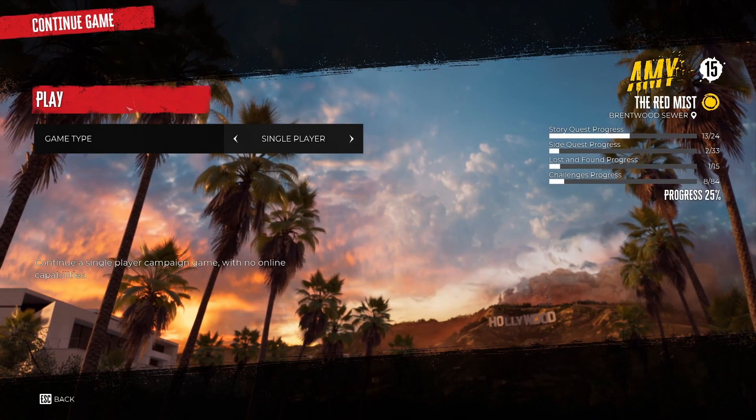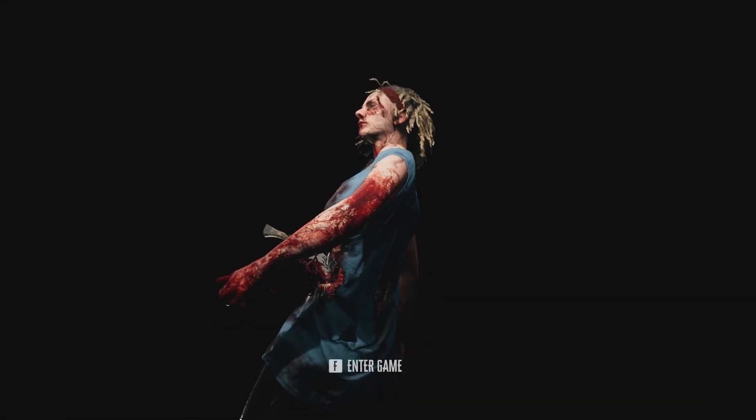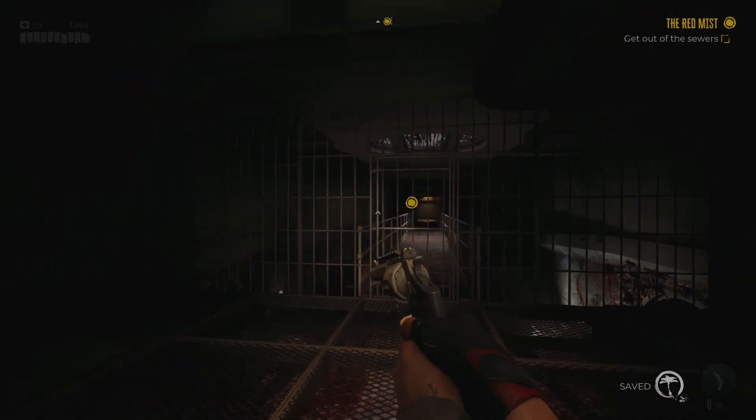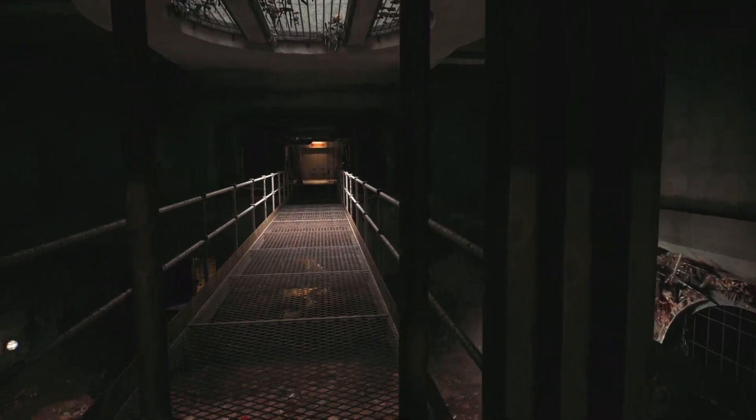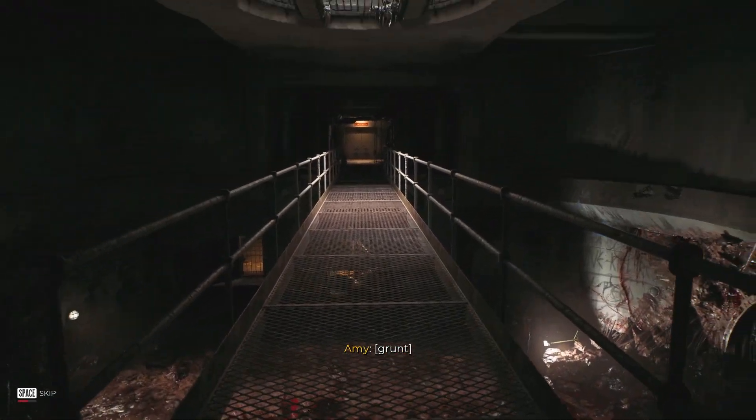Then you return to the main menu and you can go back in. Every time you kill these zombies, you get XP and money. These zombies will also drop materials you can pick up every time, if you remember to do it. And sometimes they drop rare quality weapons, so make sure you leave this area with a full inventory of blue weapons that you can then sell later as well.